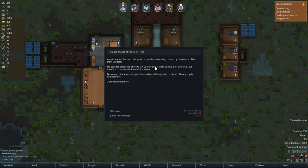Okay, refugee chased - people of hope. A sailor named Durham calls you from nearby, he's being chased by pirates from the Dark Cutlass. He begs for safety and offers to join your colony. He's 41 years old but there's no time to collect more information. Be warned - if you accept, you'll have to fight off the pirates. The group is composed of two scavenger gunners.